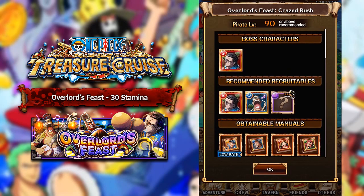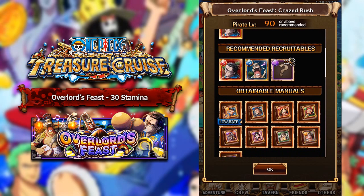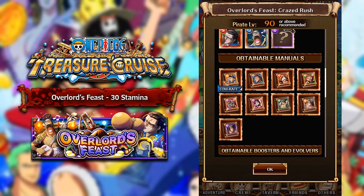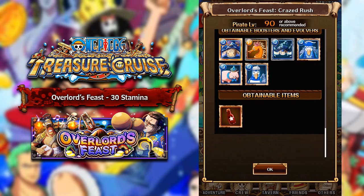Anyways, the units that you can get in this Fortnight dungeon are going to be the Kimono Crocodile, the Kimono Mr. 3, and there's also a Kimono Mr. 2 Bond Clay. The skill books you can get — Sabo books is what a lot of people are going to be after. I personally still need to max out my Sabo, I need two more skill ups. Other skill books include Thatch, which is a really good special, Strong World Luffy, and also Strong World Chopper. And then you can get Blue Boosters and Evolvers.